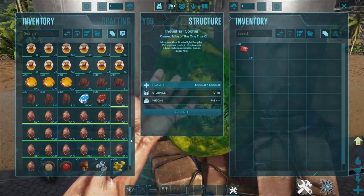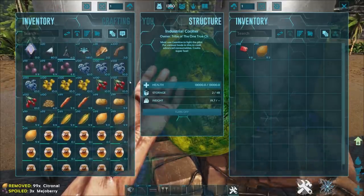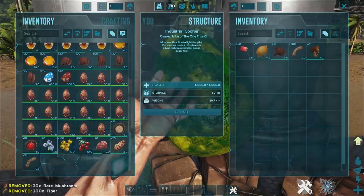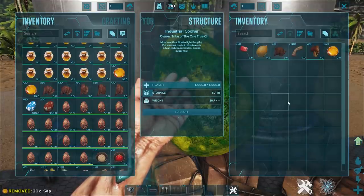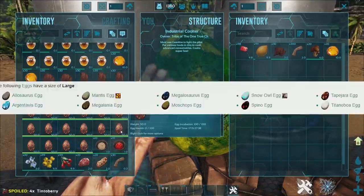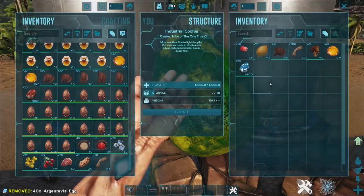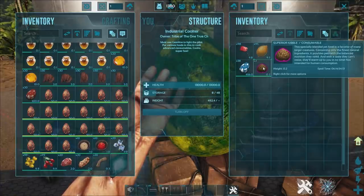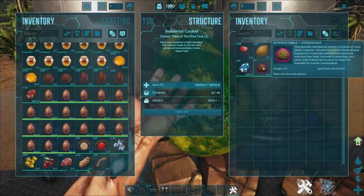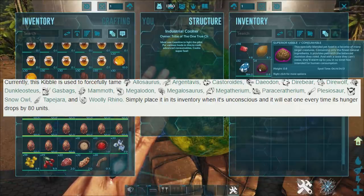The next kibble is the superior kibble. For this you're going to need citronal, prime meat jerky, fiber, rare mushrooms, and sap — that's right, sap. Those are the basic resources, and then you need large eggs. We'll use a picture for the full list but the most common ones are probably going to be rex eggs since everyone loves taming RGBs. Chuck the rex eggs in and boom, there's your superior kibble. Superior and regular are probably the most used kibbles for taming the most stuff.